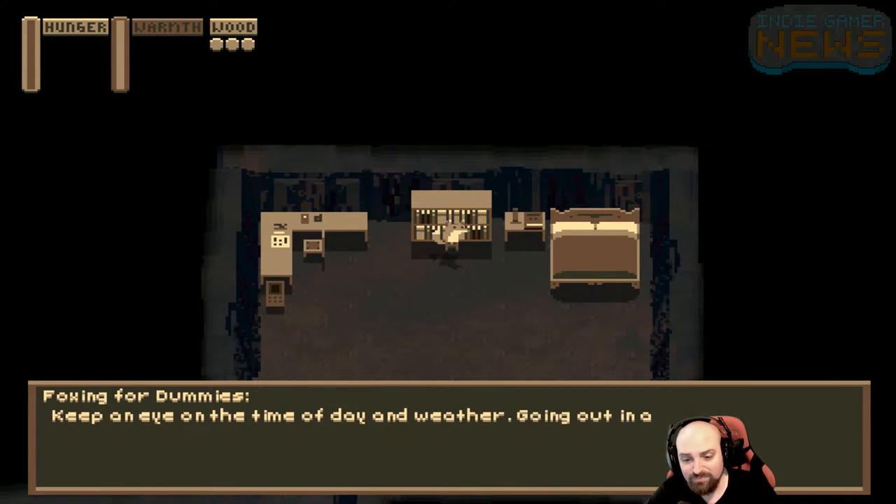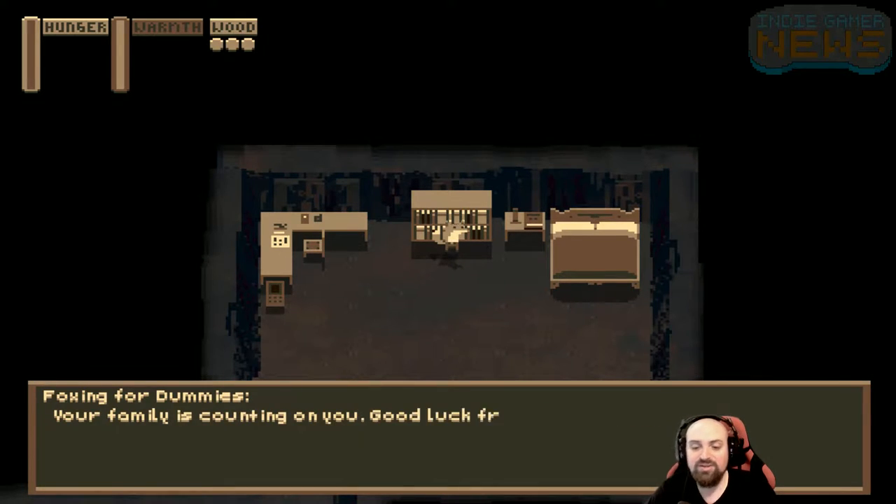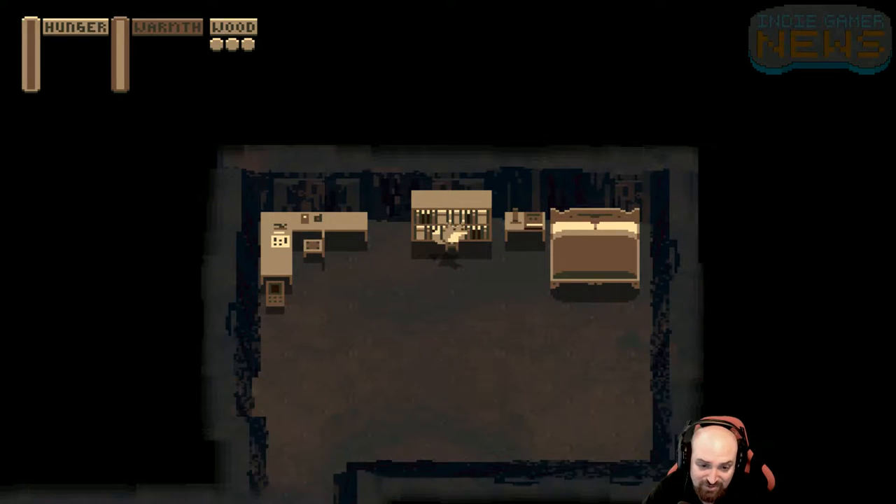You can also store food. Keep an eye on the time of day and weather — going on a blizzard is a good way to get lost. Use the book next to your bed to save and end the day on your own.